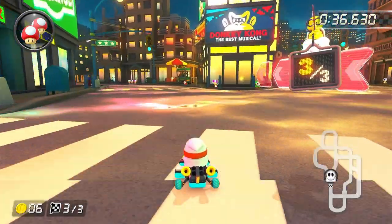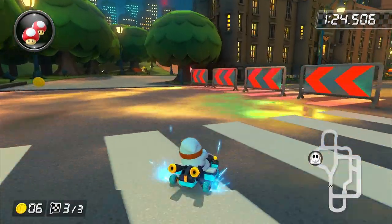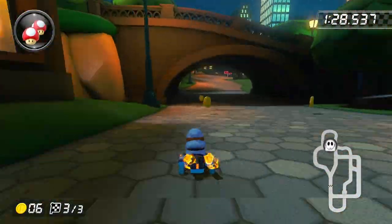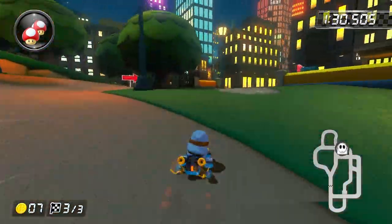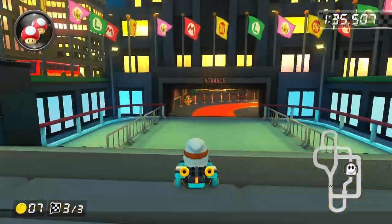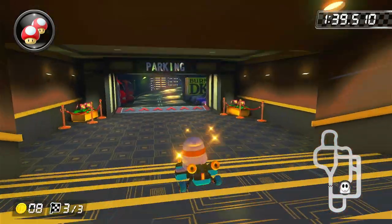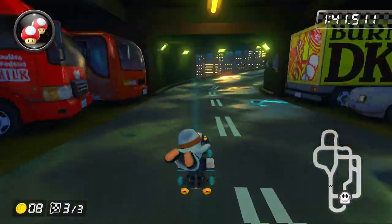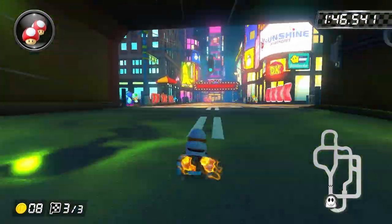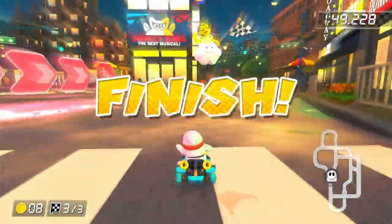Third lap, go left again, and this time we go under the bridge again. Without a mushroom it still cuts down and saves time, so it's probably one of the best kinds of shortcuts — the kind you don't need mushrooms for. There it is.